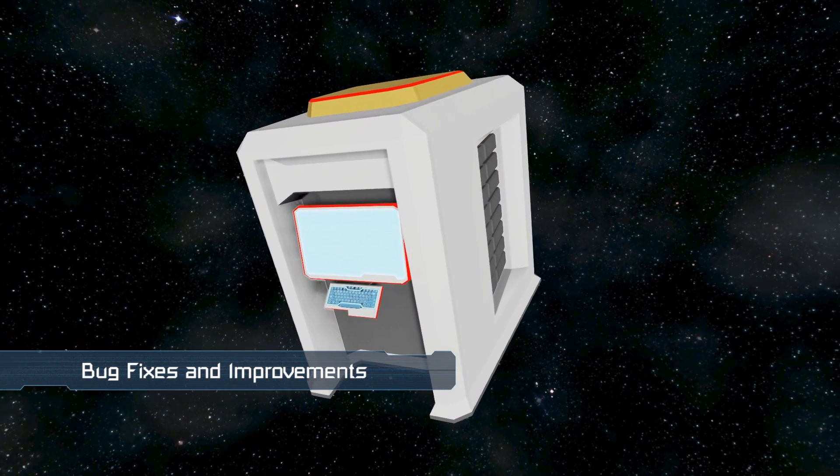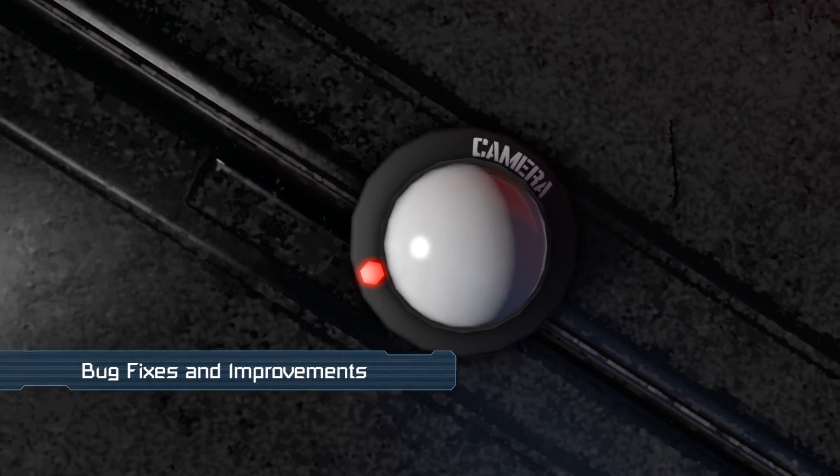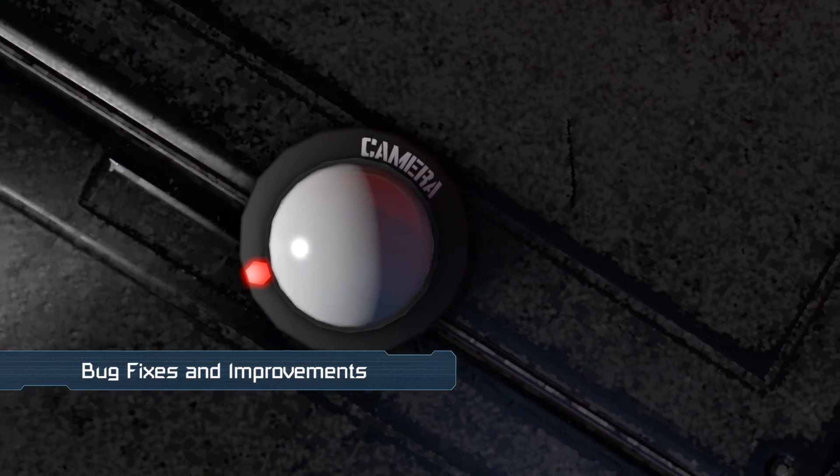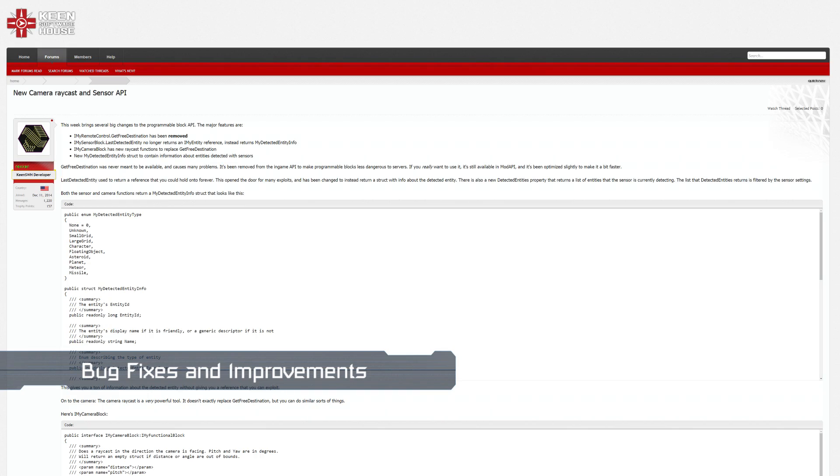We made some major changes to the Programmable Block API, including adding new raycast functionality for cameras. If you're a scripter, you can find a link to the guide explaining these changes in the description box below.